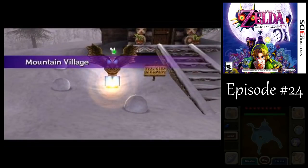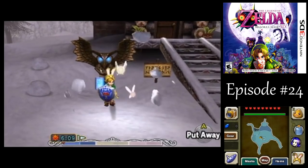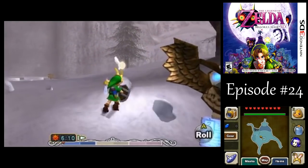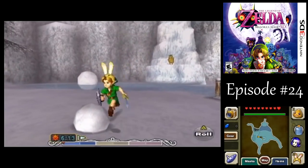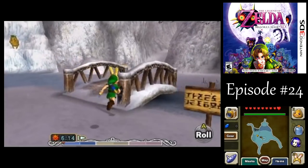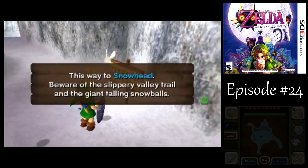Whenever you warp to an owl statue, there's usually going to be some snowballs, or pots, or grass, or whatever you have in the vicinity that can help you recover your consumable items, like arrows, bombs, things like that, after playing the Song of Time.